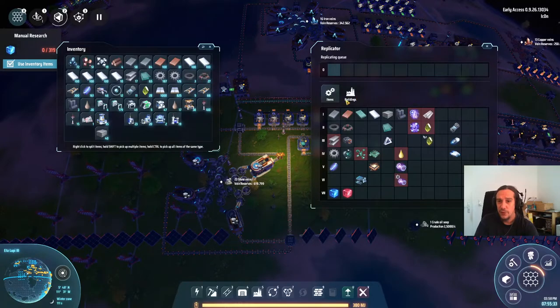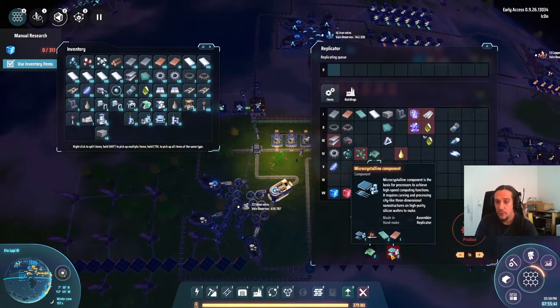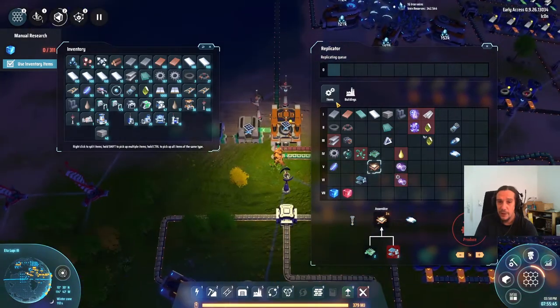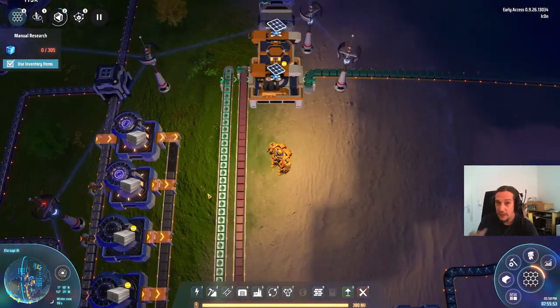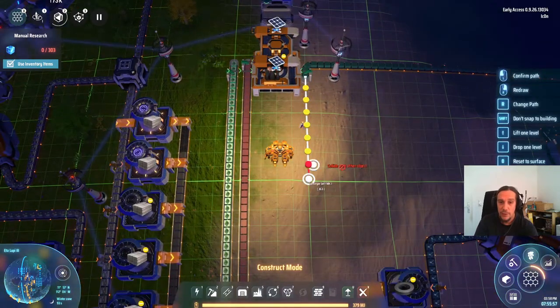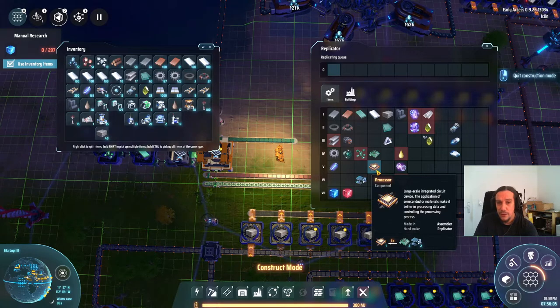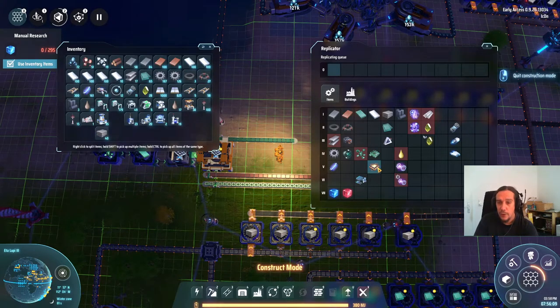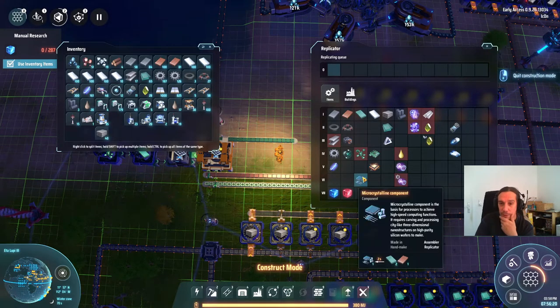Let's start with the processors, because we're going to need a couple of these. Processors are made out of circuit boards and microcrystalline components. Microcrystalline components are made out of silicon and copper. I head on over to the solar panel factory and see everything I need here — that's pretty cool. So we're going to lengthen our silicon production there. We are producing two-thirds of a microcrystalline component per assembler, and half a microcrystalline component per assembler, so we're going to make two assemblers for microcrystalline components.